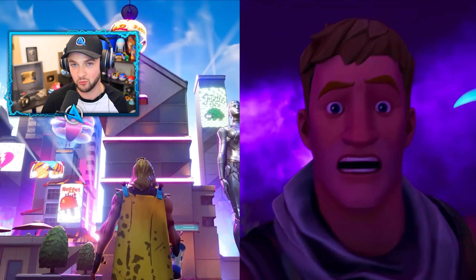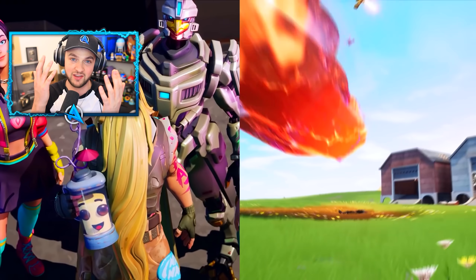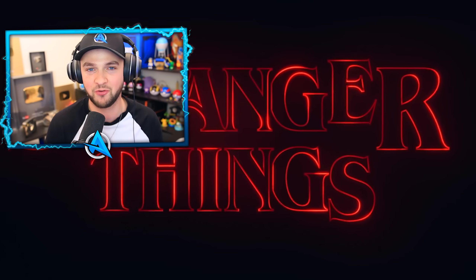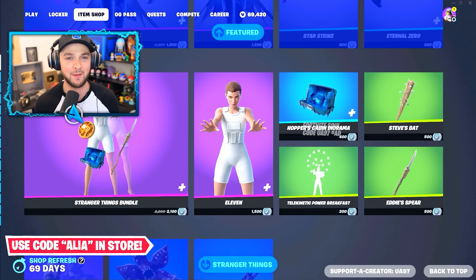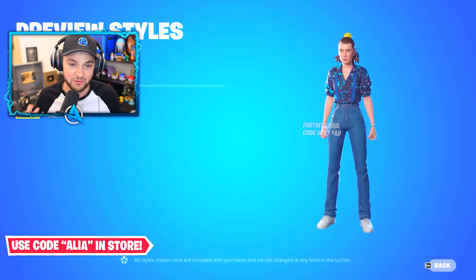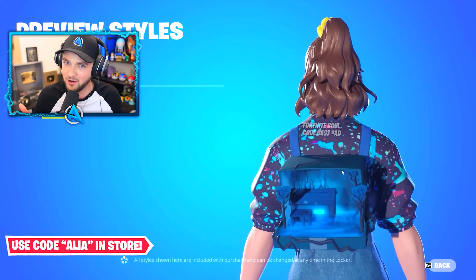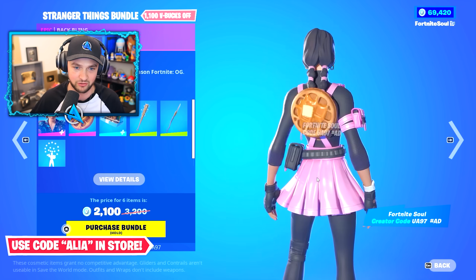Following on, we'll get the final weekly update, which will include a merge of Chapter 1 Season 9 and the final Season X. Fortnite will also be working with Stranger Things again. This new collaboration will include the character Eleven from the Netflix show, with multiple different styles for her skin. She'll have an awesome back bling — Hopper's Cabin Diorama from the show — and the Waffle Extravaganza back bling, because she loves those waffles. Also included: Steve's bat and Eddie's spear pickaxe.